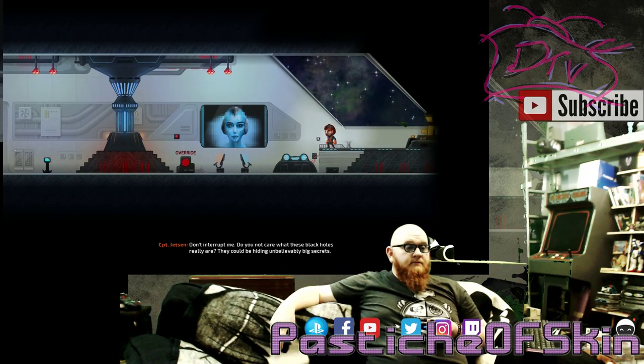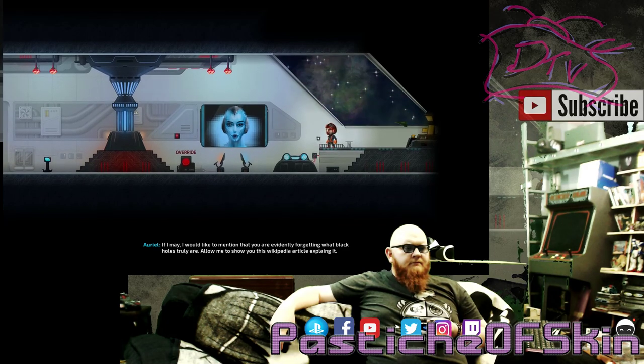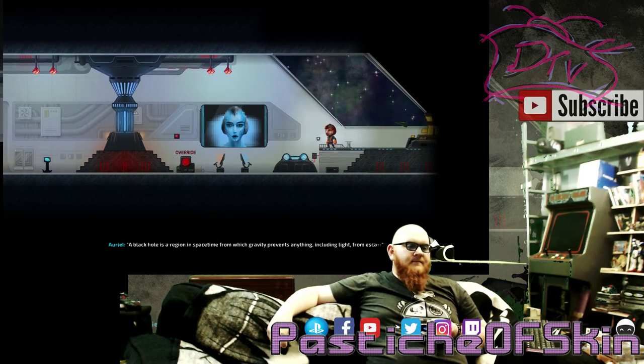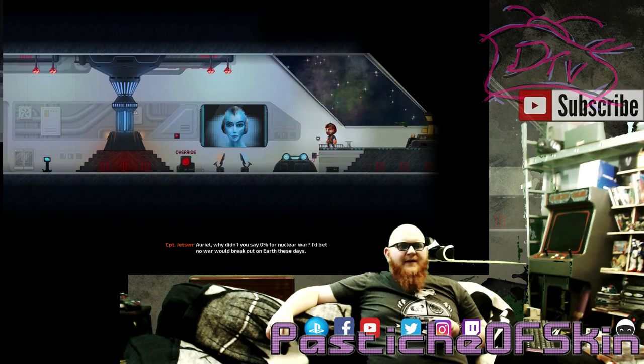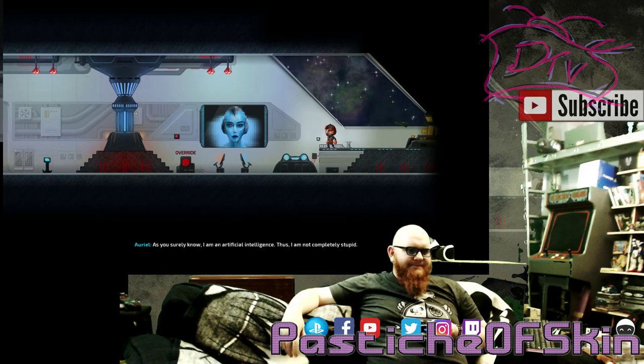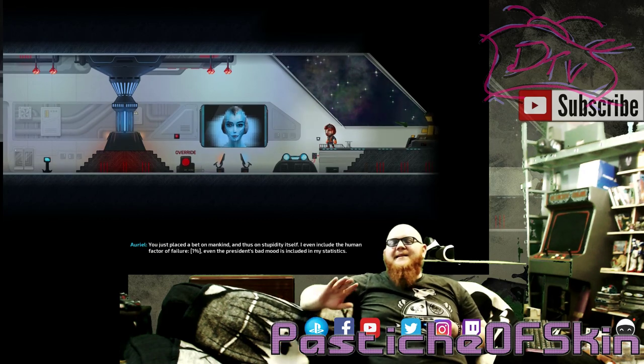The AI Cindy interrupts: 'Don't you care what these black holes really are? They could be hiding unbelievably big secrets. If I may — I would like to mention you are evidently forgetting what black holes truly are. Allow me to show you this Wikipedia article: a black hole is a region in spacetime from which gravity prevents anything, including light, from escaping.' The captain: 'I know the definition — it frightens me!' Cindy: 'I evaluated your mental condition — these feelings are common during every suicidal mission.' The sass levels from the AI are quite high.